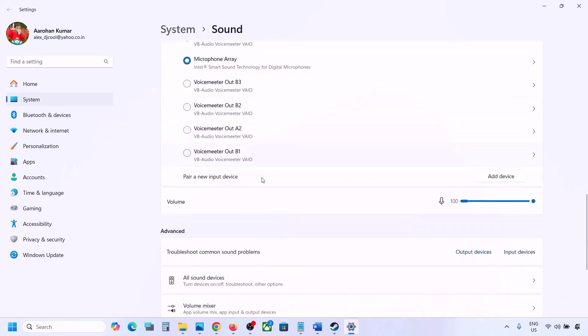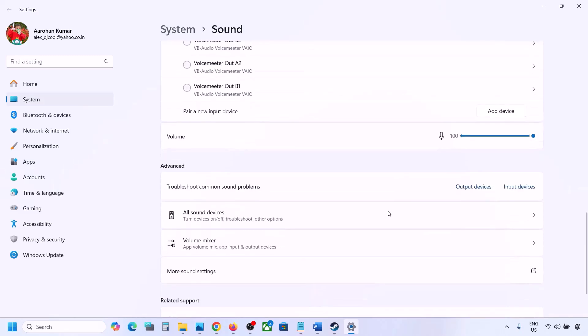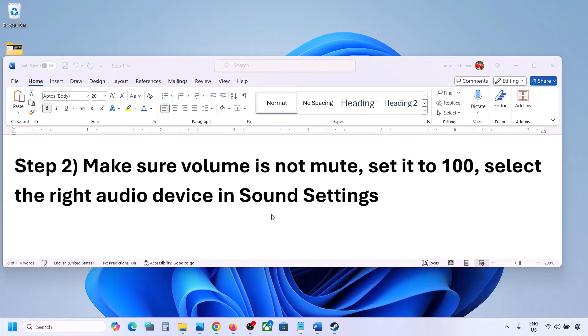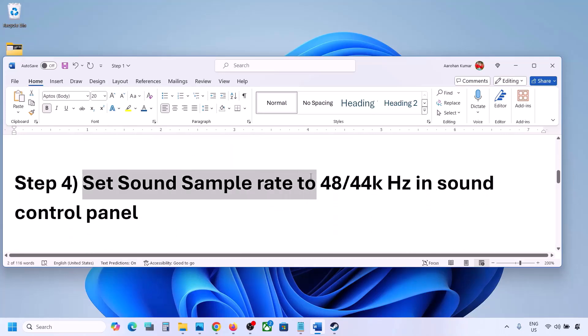Scroll down for Input — if you're using a microphone, select your microphone and the right audio device, and make sure the volume is set to 100. Launch the game and check. The next step is to restart the game, and if that doesn't work, restart your computer.